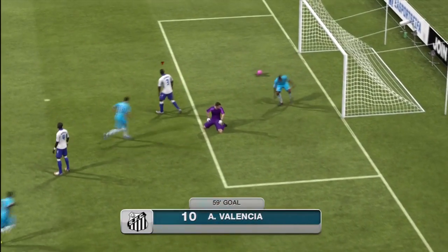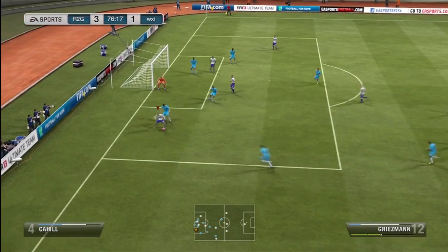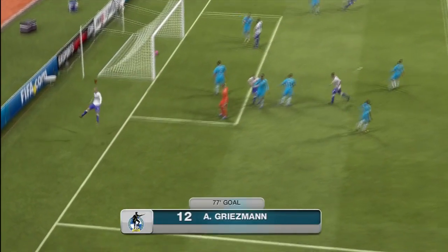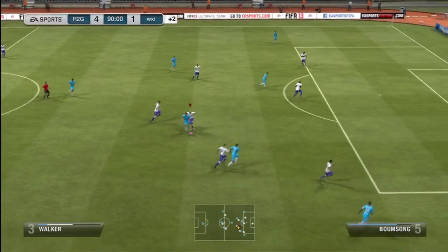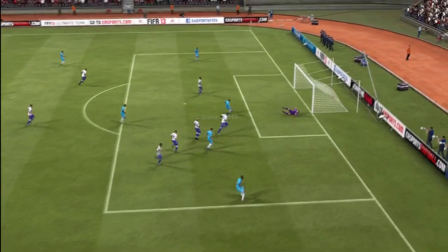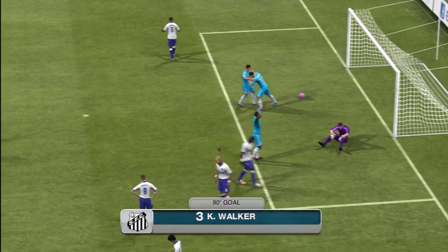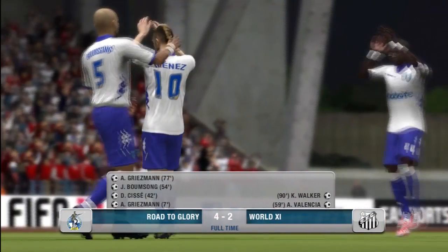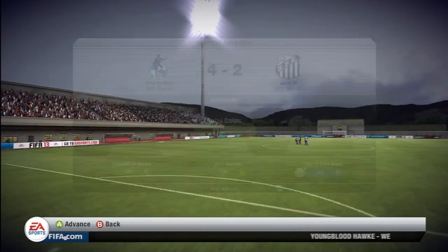He gets a goal back through Valencia — one of those near-post ones where you wonder why the goalkeeper let it in. Then a really nice goal by Griezmann, winding his way into a little knot and scoring a finesse shot. A bit of luck then for his player, the ball bouncing off one of my players and Carl Walker absolutely hooning that one in with such force there was no chance for my goalkeeper. Anyway, we win that one 4-2 — a great result considering we lost a lot of games recently.